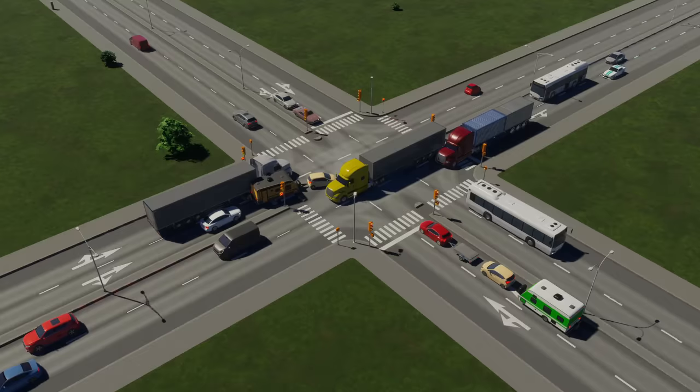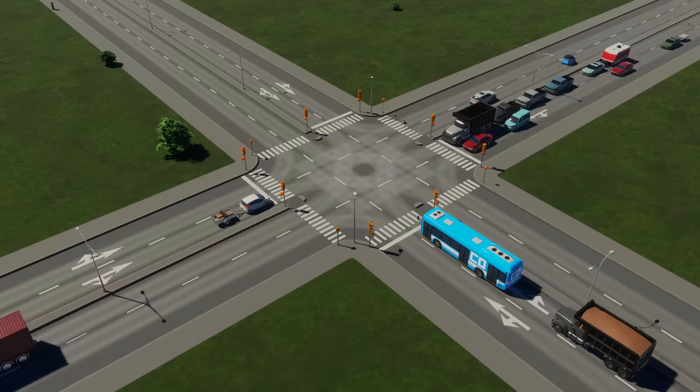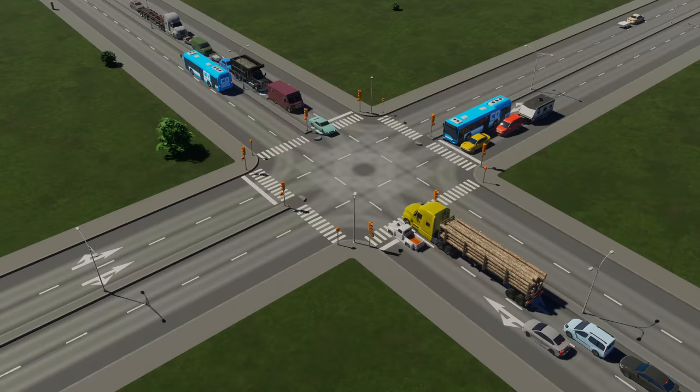I've mentioned to Colossal Order - could we have a no U-turn item to stop trucks swinging around? They're obviously working on a lot of performance things at the moment. It's getting pretty busy but from what I can see it's doing absolutely fine. Maybe we need to double it again.